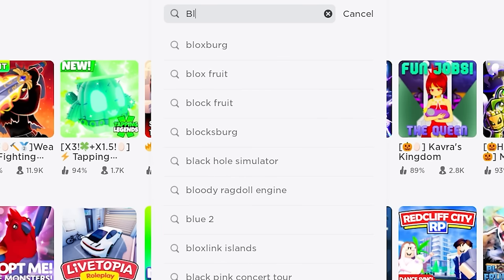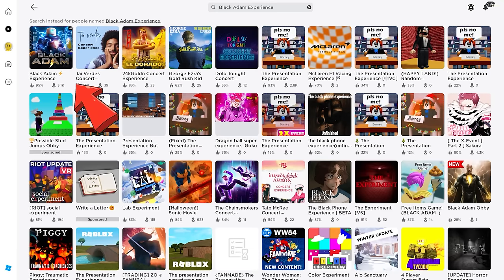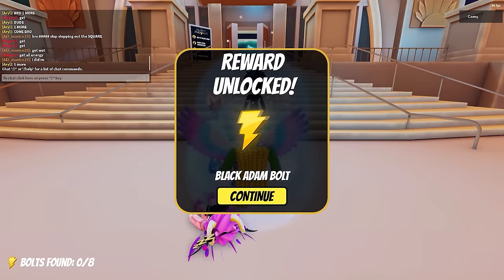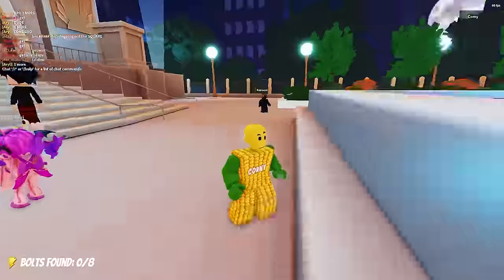Search and join this game called Black Adam Experience by Black Adam Movie. Let's first finish loading the game. And once it's done, you'll receive this free item right away. It's Black Adam's logo. Very nice. Now let's go ahead and claim it. As easy as that.